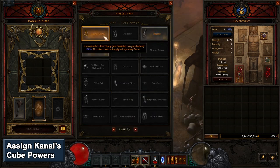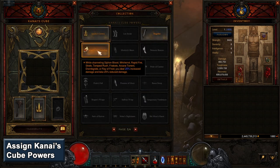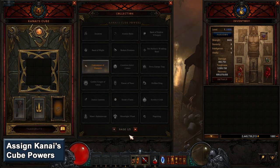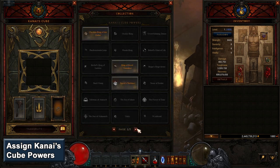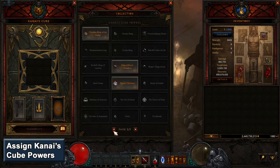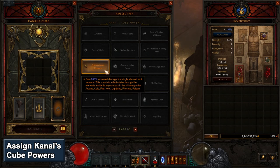You can put more effort into this during the preparation stage using your main character by finding some of these items and making sure they're already extracted into Kanai's Cube, but it's generally not worth the time. If you have any class-specific damage multiplier legendary powers, then definitely try to use those. We'll discuss this a little more in depth later on in the guide.